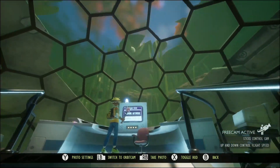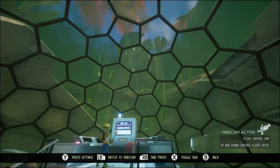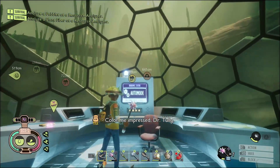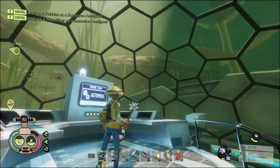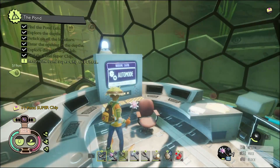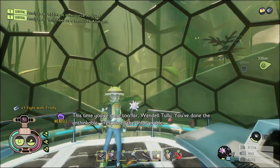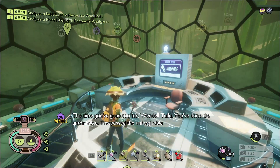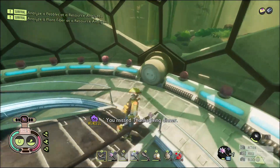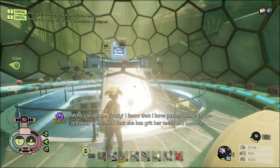And there is the Pond Super Chip. That looks dope. There you have it guys — a quick little walkthrough of the Pond Lab, how to get the Pond Super Chip, and how to complete the Pond Lab. Once you do all this, you just take the chip back to the Oak Lab and give it to Burgle, and you are good to go.